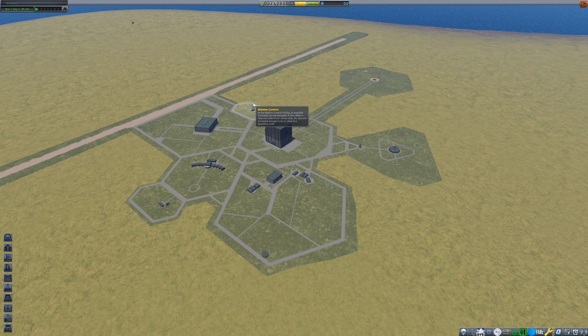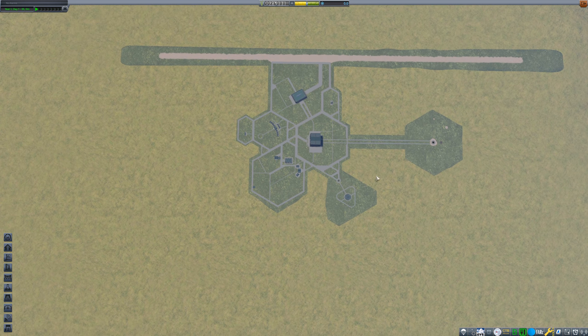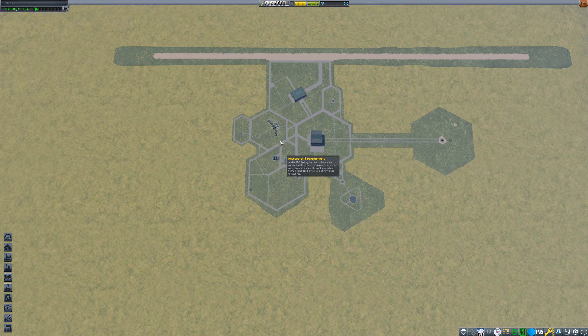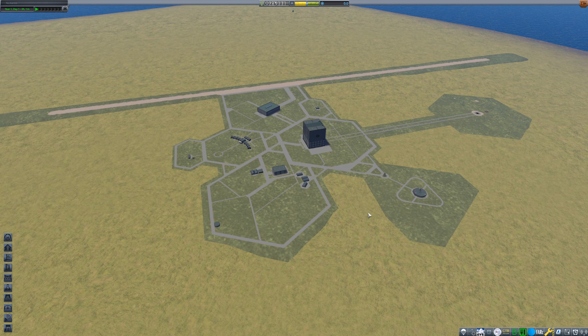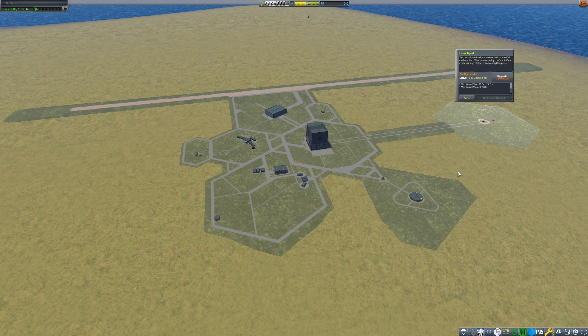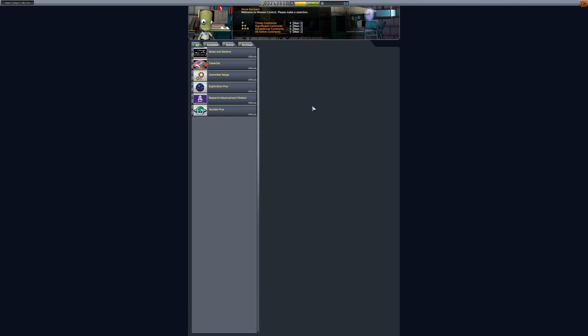We have a little bit of money and absolutely nothing otherwise. Quick run through the buildings for Miss Saren who may not remember how this game works: we have a runway, a hangar where we can build planes, an administration building that I don't like visiting, an astronaut complex to hire astronauts, a research and development center, a tracking station, a launch pad, and a vehicle assembly building. Before we go to any of those, we're going to go to mission control — where we accept contracts. We don't actually control any missions.